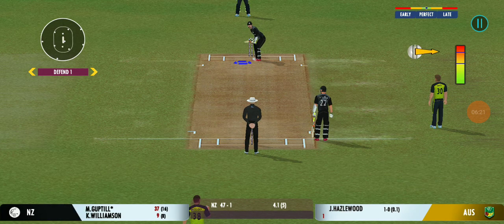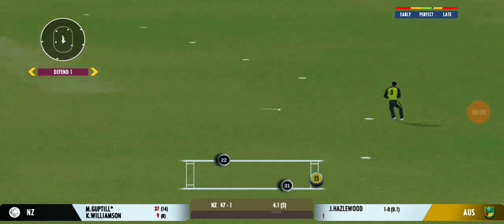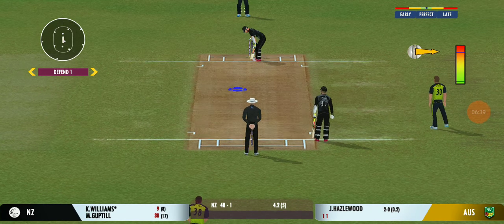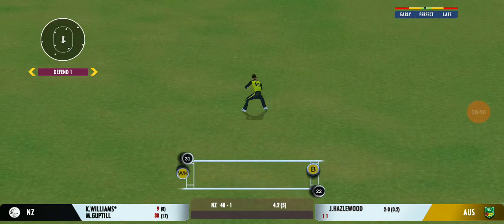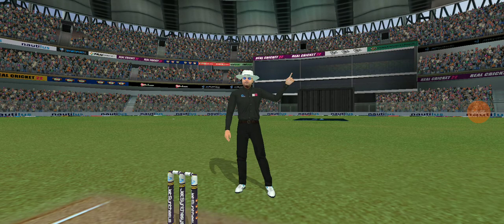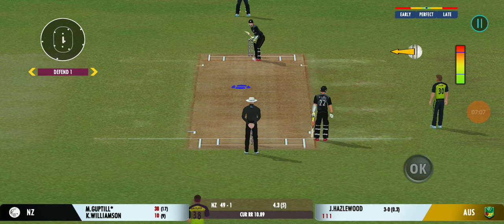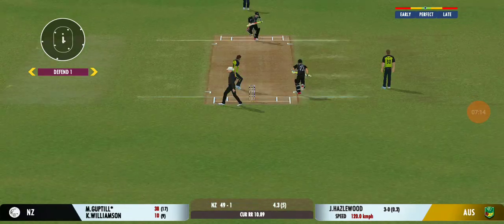Very important to keep wickets in hand, because in the death overs they'll have that security. Turned away for a single. Connected well but straight to the fielder. It seems like the bowler prefers to bowl from this end. Very good running between the wickets. That was a poor throw — needs to be a lot more accurate.